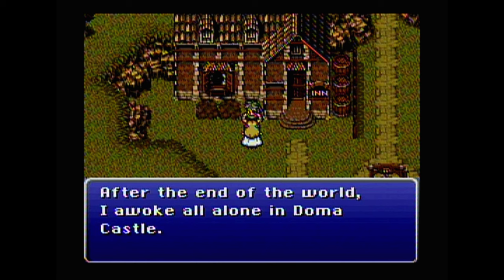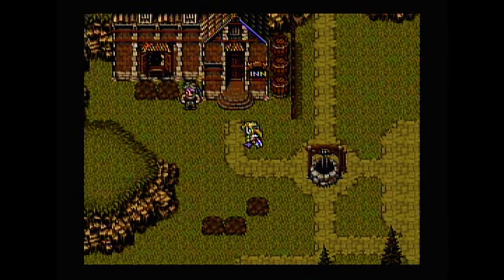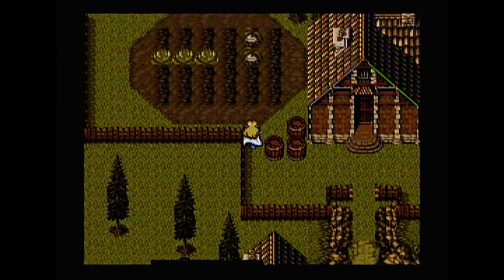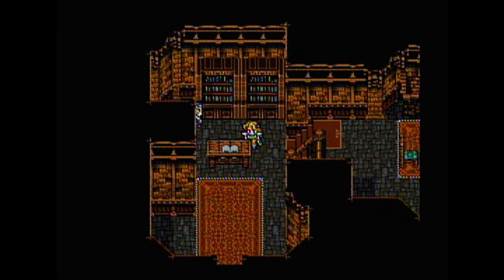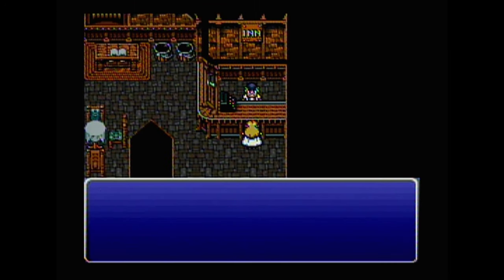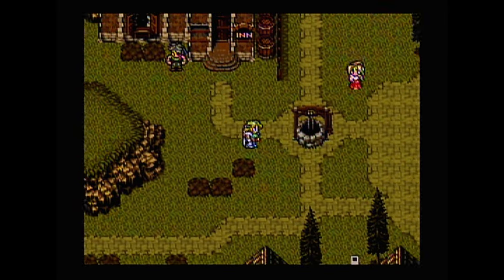After the end of the world I awoke all alone in Doma Castle — when I would try to sleep there, demons would come for me. So we've had two suggestions: Ebbets Rock and Doma Castle. I'm trying to decide where I want to go next as I'm exploring the town a bit. I know I don't want to do Ebbets Rock quite yet.